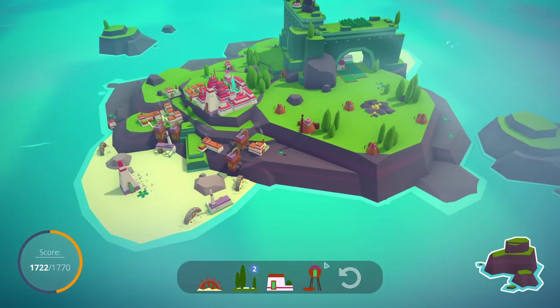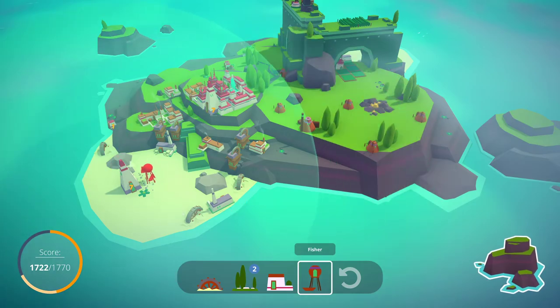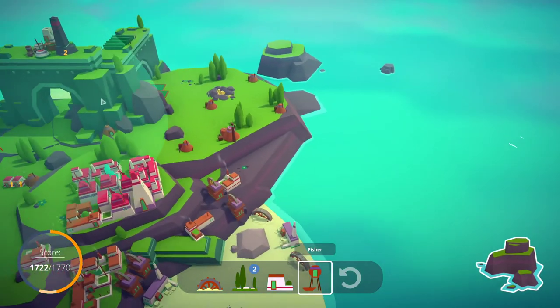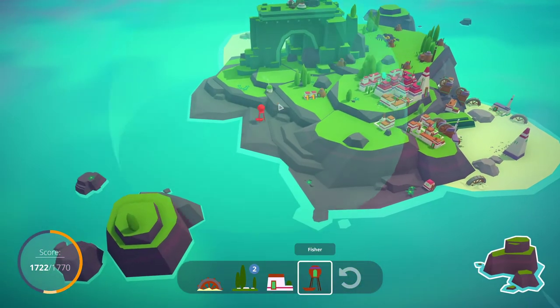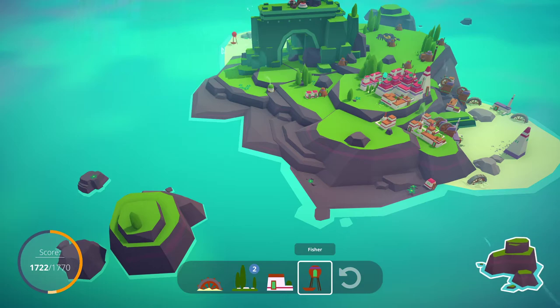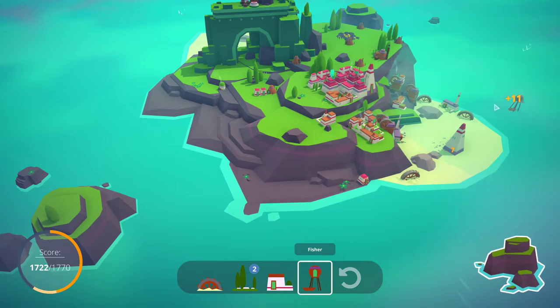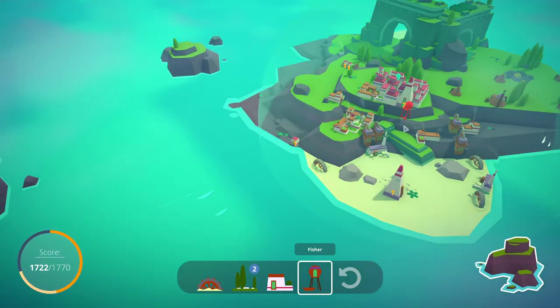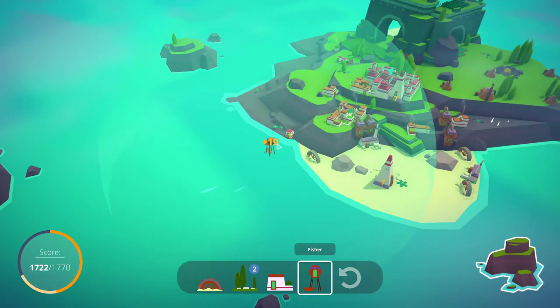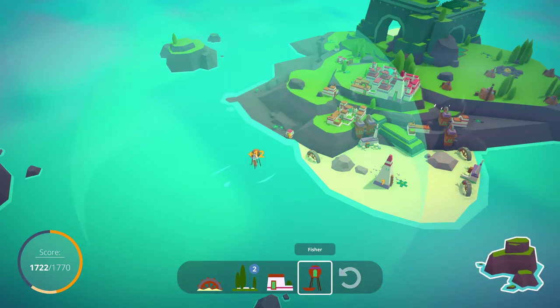Fishing huts — I forget what they want to be near, I think it's just city centres. 19 points — pretty good, I can't imagine there's much better. The huts like fishing — well that's good. Because of the arrangement of these city centres, we can get one fishing hut on either side, and then another one out here. I think that's going to work — as far away as possible while still getting all of the money. Yoink, happy with that.